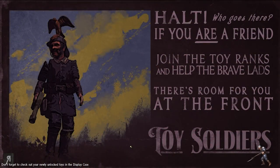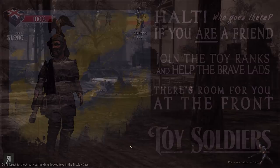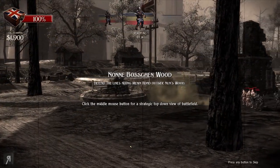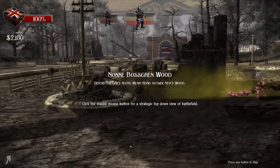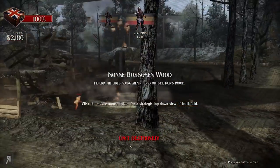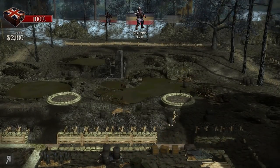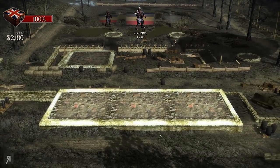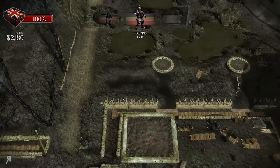Let's continue on to the next level — I'm actually kind of intrigued to see what happens next since I've already played these two levels. Defend the lines along Menin Road outside Nun's Wood. Click the middle mouse button for a strategic top-down view of the battlefield. Okay. Well. Hmm. What do I do here?